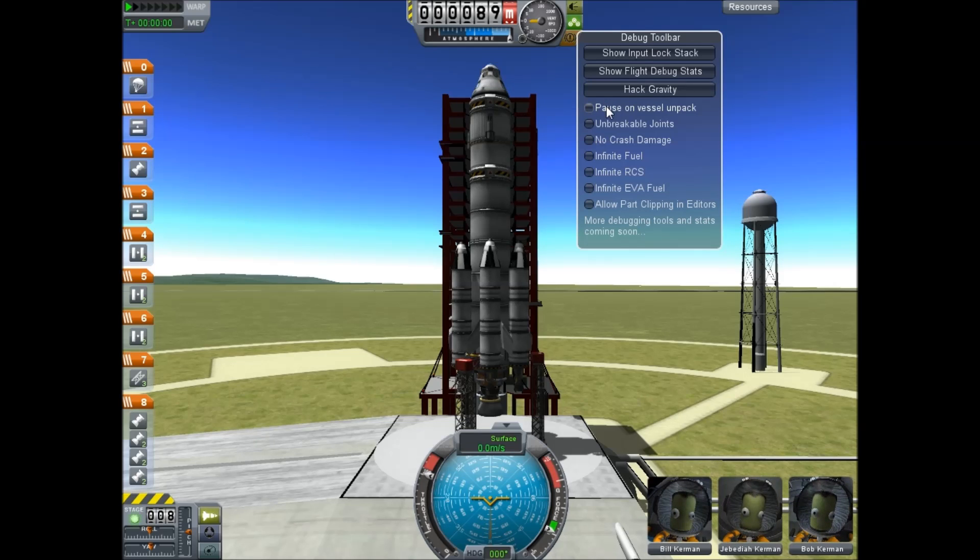As you can see here, you've got: pause vehicle and impact, unbreakable joints, no crash damage, infinite fuel, infinite RCS, infinite EVA fuel, hack gravity — things like that.